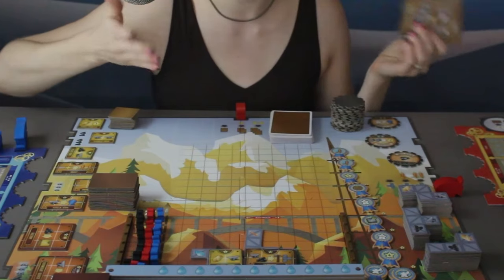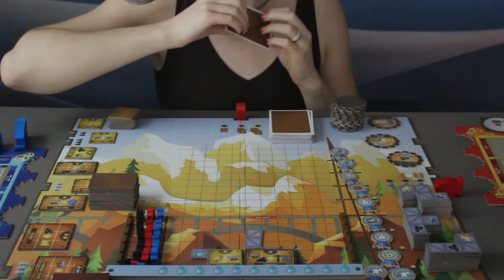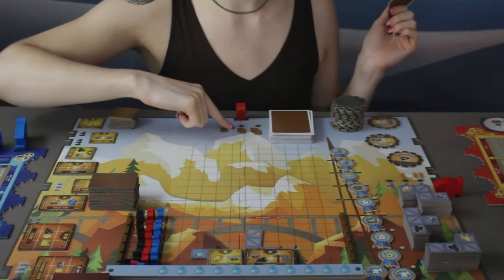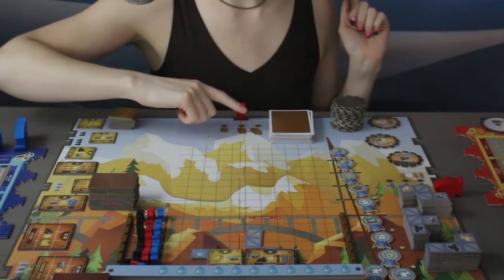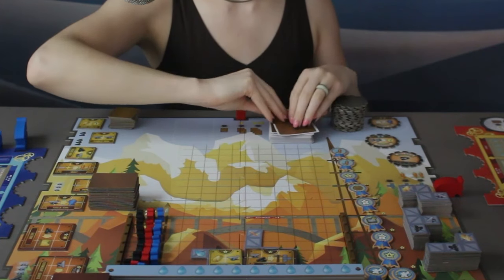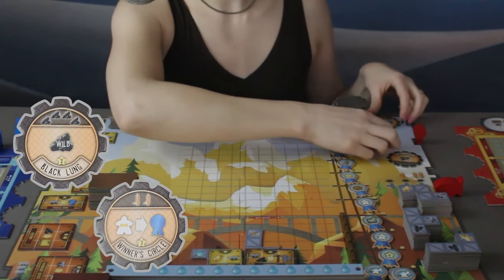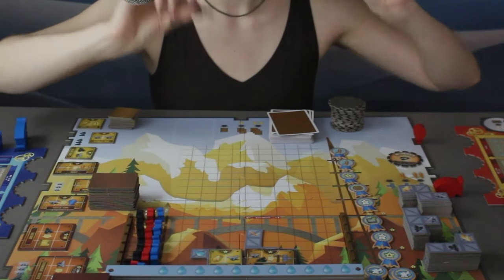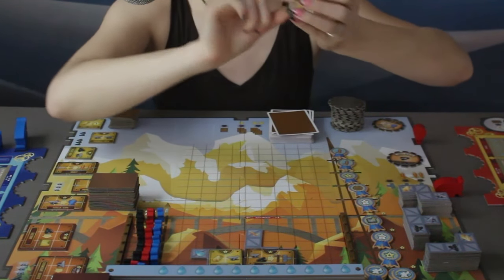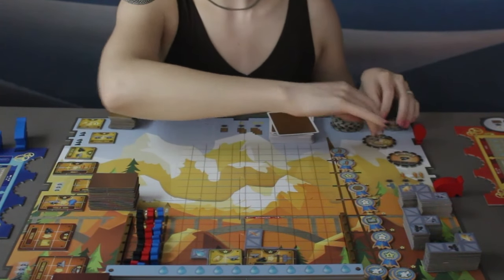All the card symbols are laid out in a reference grid in the instructions manual. This card, for example, lets you spend three coal and two iron for a medium machine; this one sends all of your airships back to your plaque. If you dock at the card dock, you can at minimum get one card for free, spend one resource of any kind to get two cards, or spend two resources to get three cards. The next dock is the upgrade dock with these little gears.